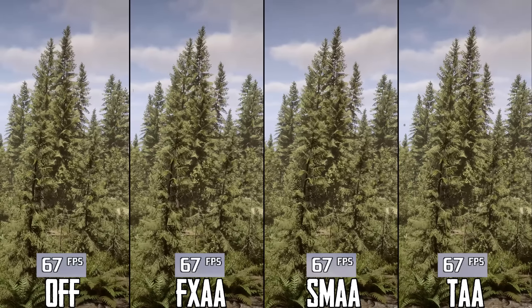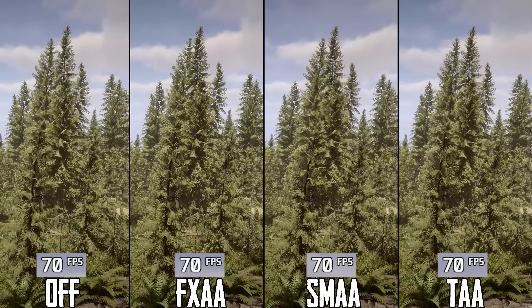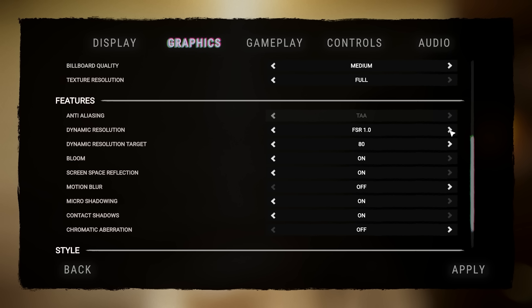Let's kick off with image quality settings, starting with anti-aliasing. From what I've seen, this setting currently doesn't work. There is no difference between Off, SMAA, FXAA, or TAA — all options look and perform similarly, as you can see here.